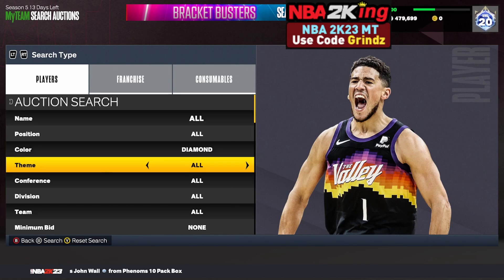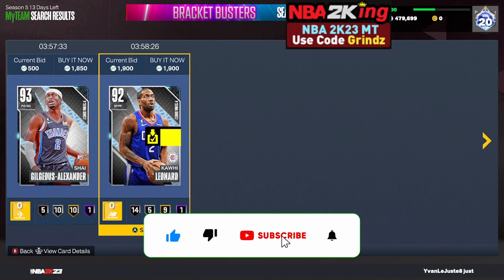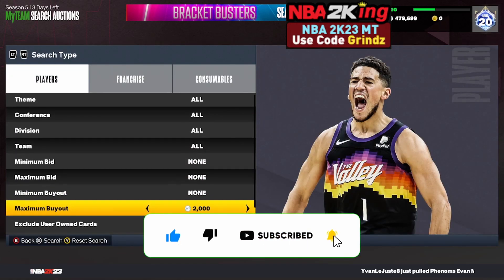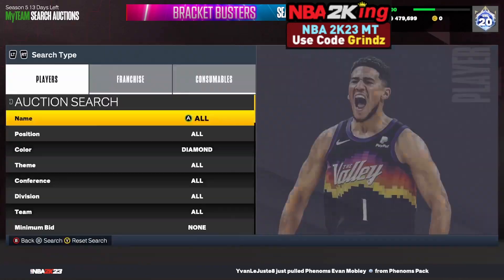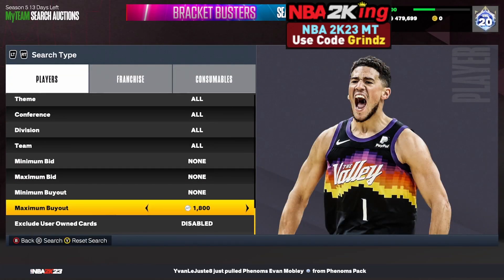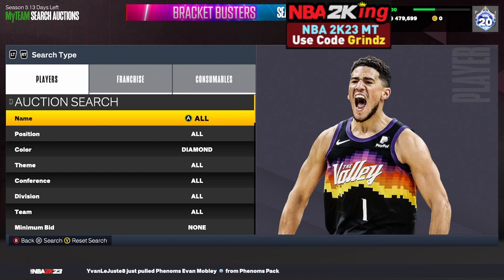The next filter is the diamond cheapest filter. Set your color to diamond — the cheapest on Xbox is going for about 1,850–1,950 MT, with cards selling for around 2,000 MT. Bring your maximum buyout down to 1,500 MT, keep refreshing, snipe anything that pops up, check its price, and sell it for what it's going for.